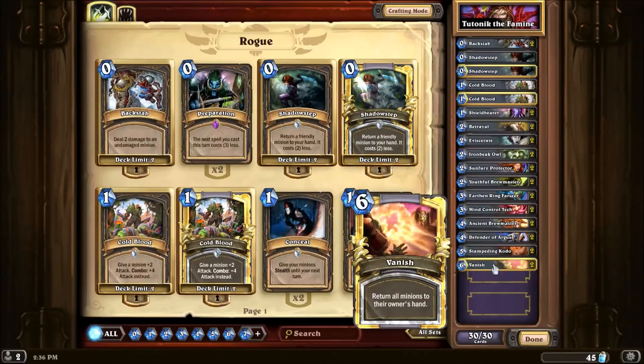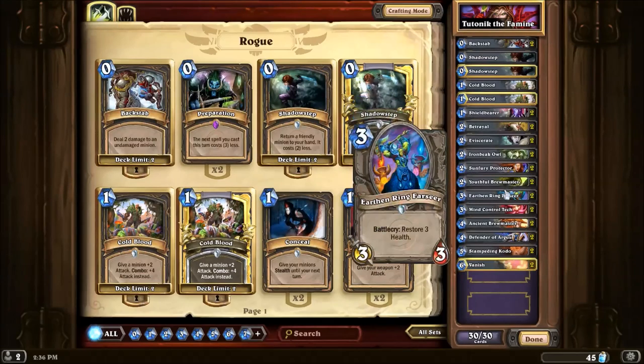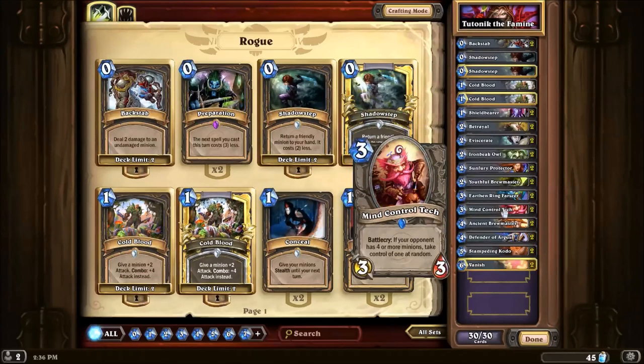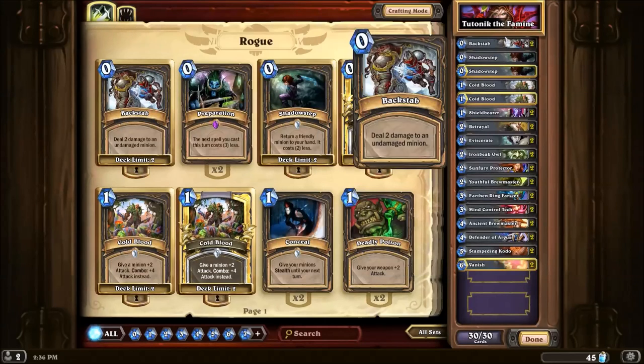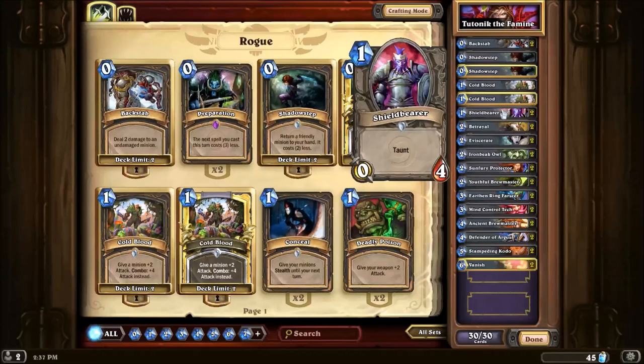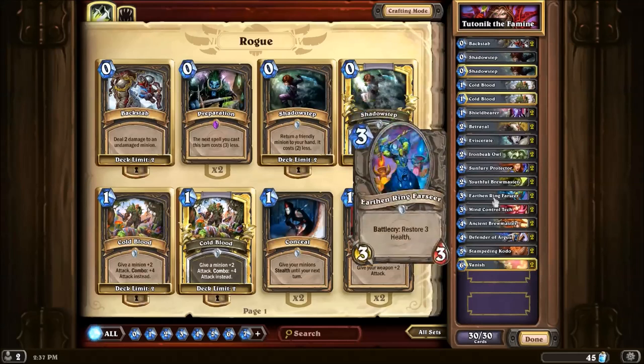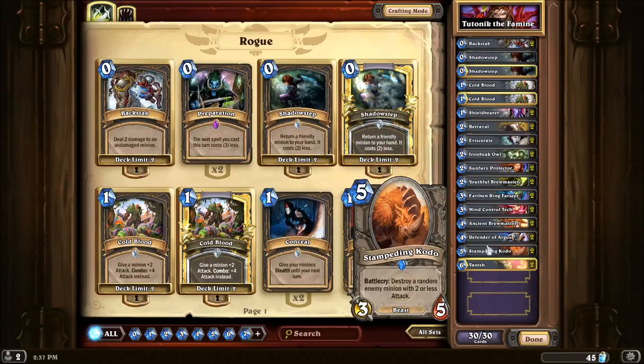The minions we will be bouncing include Iron Beak Owl for Silence, Sunfury Protector, Earthen Ring Farseer, Mind Control Tech, and Defender of Argus. Mind Control Tech is what our deck is based on — I will explain this more in detail later on. We also have some fiddly bits: Backstab, Cold Blood which we will use on our Spectral Minions, Shield Bearer who's great with his 4 health, Betrayal and Eviscerate for some removal, and Stampeding Kodo for late in the game.